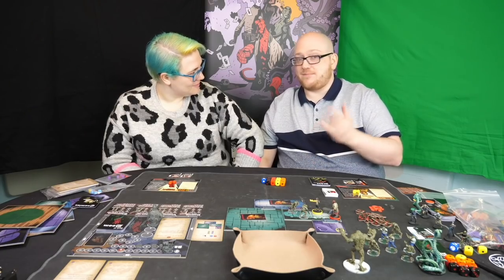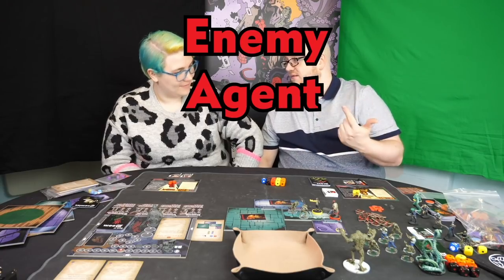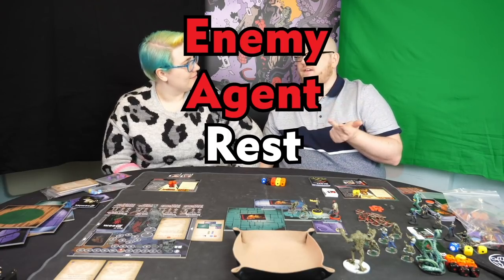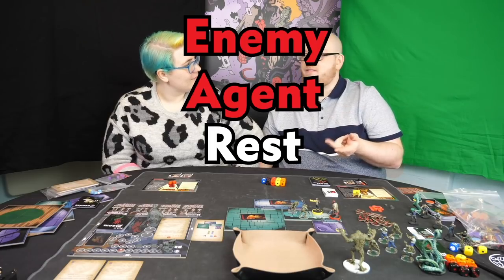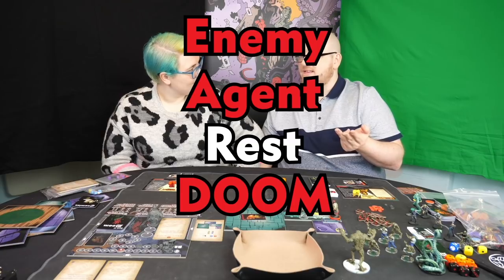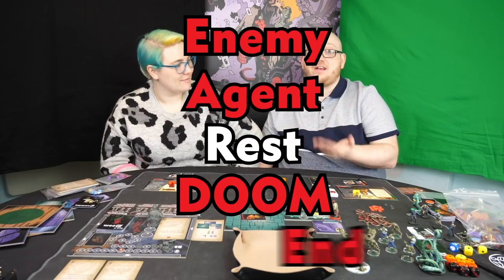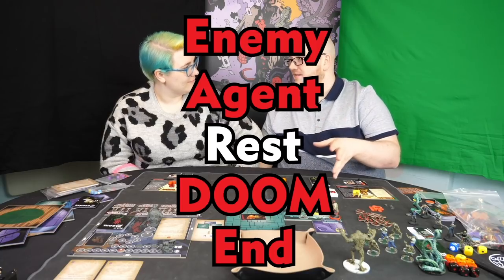The game is broken down into a series of rounds. The enemy phase comes first, then you've got the agent phase where the agents do stuff. The rest phase, which isn't always there — if there are no enemies on the board you get a chance to rest up. Then the doom phase, which is always there until the confrontation — that's a whole separate matter. And finally the end phase, where you just do some admin sort of stuff.